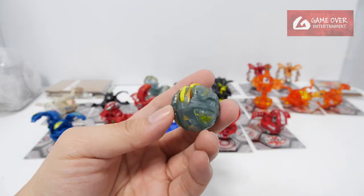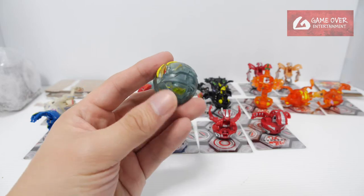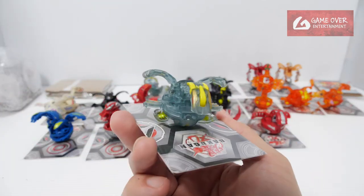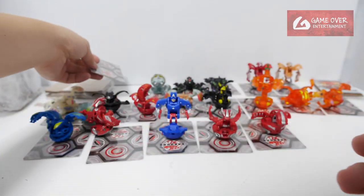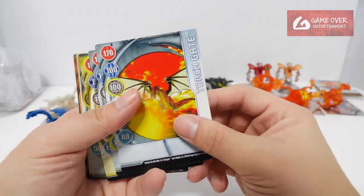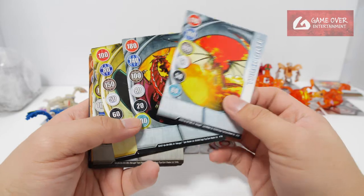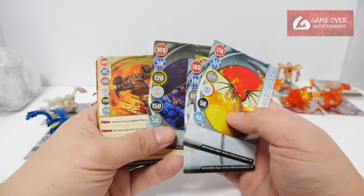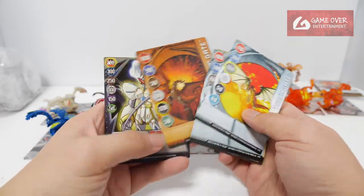This looks like an Ultra Dragonoid — it's a Chaos Translucent Ultra Dragonoid. It came with cards: Torch Gate, Flares, Dust in the Wind, Pit Dweller — I'm not sure what all these cards are — and Warm Gate.